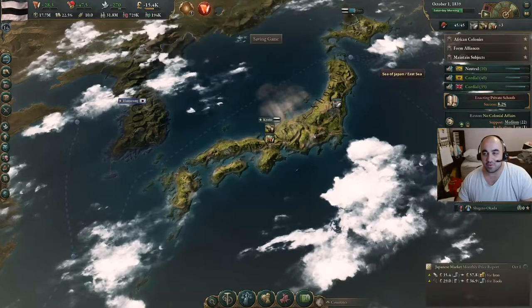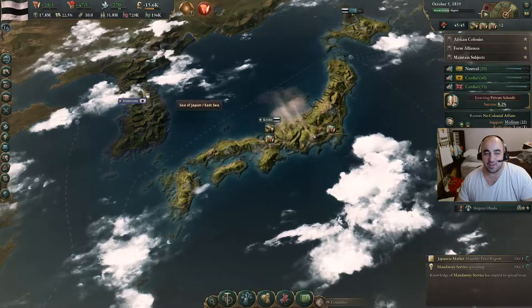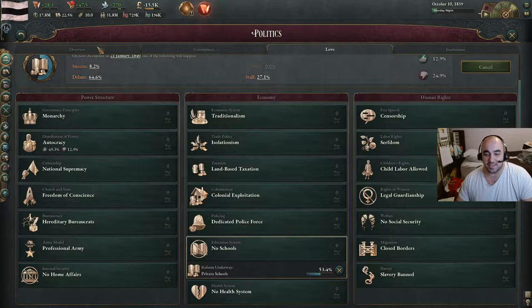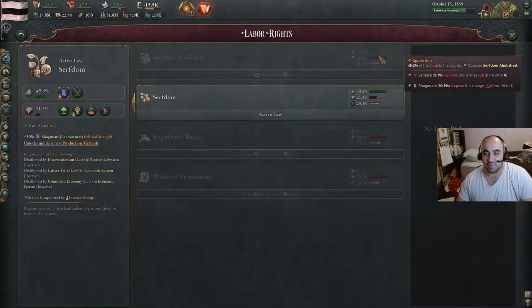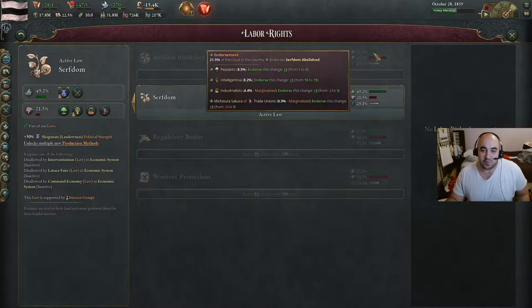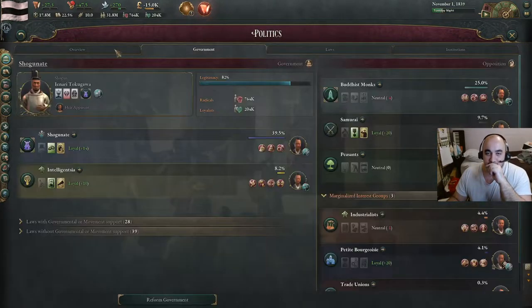We'll still have a bureaucratic shortfall, but not super pressing, because we only have an 8.2% success chance on enacting private schools. Once we have this, it'll help make the intelligentsia a lot stronger. If we go for banning serfdom immediately, they minus 20 oppose, but it won't radicalize either one of them. I don't think it passes through this level of opposition very easily. We want to have both the industrialists and intelligentsia in government for this, and currently the industrialists are still marginalized — though their clout is coming up.